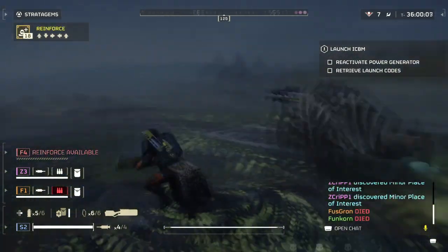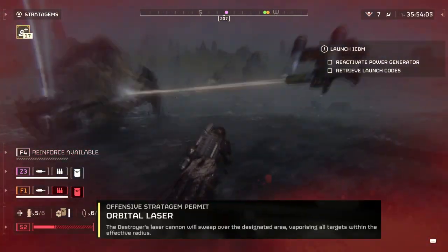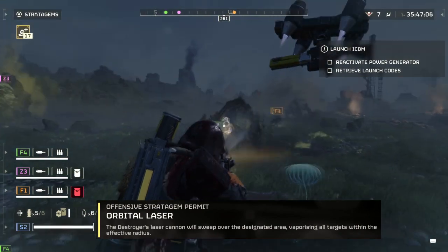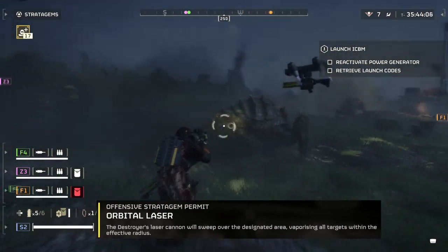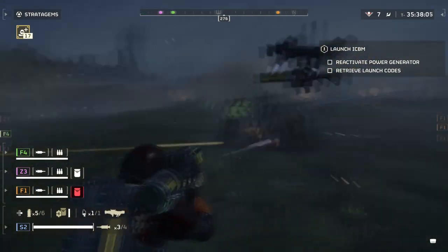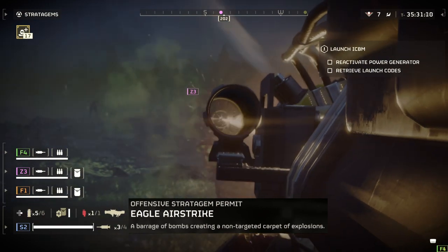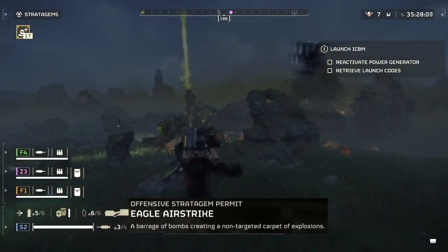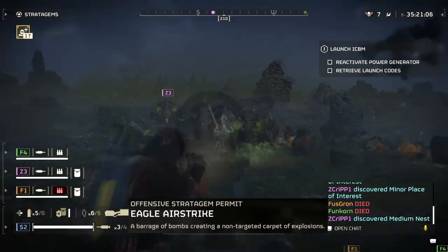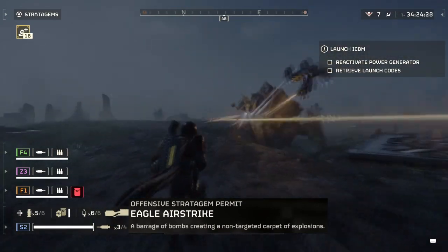Since my loadout focuses solely on laser weapons, it makes sense to use laser-based gear available as stratagems. Orbital Laser excels best when dealing with armored units who require hard-hitting stratagems to be taken out. Using this against a Bile Titan will either kill or severely weaken them, to the point of being easily mopped up by other powerful stratagems. Eagle Airstrike allows a more powerful and precise bombing run on targets — it has a relatively short cooldown, around 2-3 uses per cooldown, and is capable of inflicting high damage against medium to large armor if aimed correctly. It's a perfect stratagem to run with Orbital Laser, as against a Bile Titan for example, the two combos should be enough to kill it in one go, depending on difficulty.